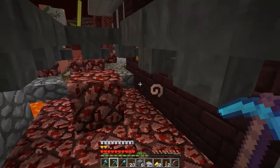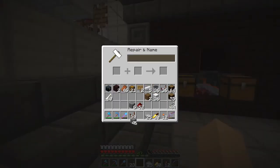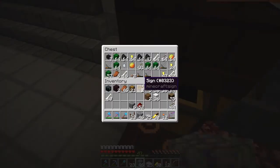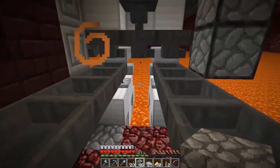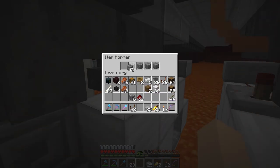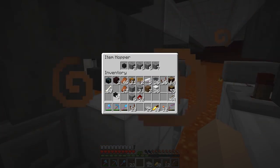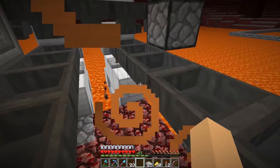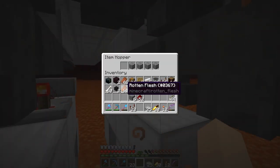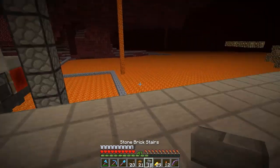I'm going to make an anvil, rename some stone, and put the item filters in. I want to make it so there's only one wither skeleton skull kept in the filter at all times. I need to put enough items in so that as soon as we get one more it goes through. For the rotten flesh side it doesn't really matter - just put one in and it'll filter through.